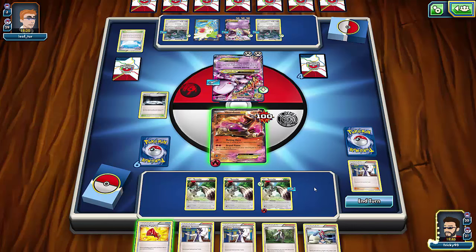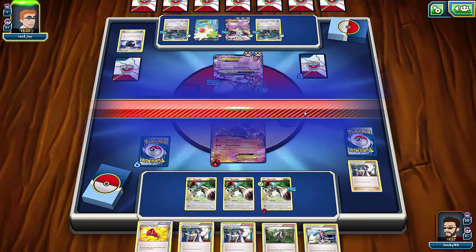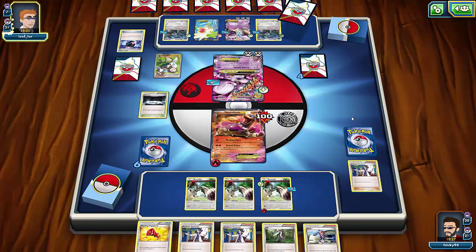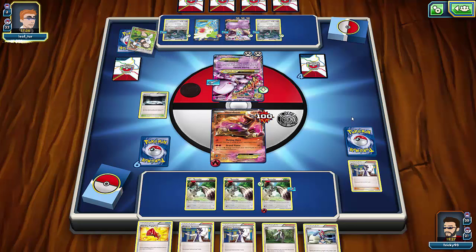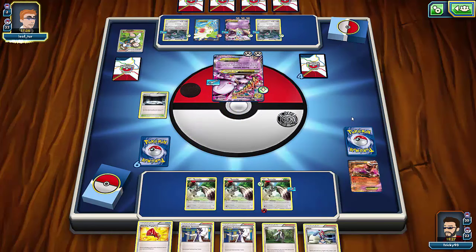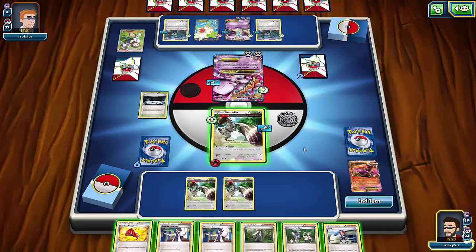If I survive this turn I'll get rid of the Float Stones next turn. I'll wait so if I get a VS Seeker I could Lysandre him in. Melting Horn — he can't take me out anyway. One card left in his deck, so he can take me out but he can't knock out another EX. He still gets me for 100 — but I get tails on the coin flip and survive that turn.